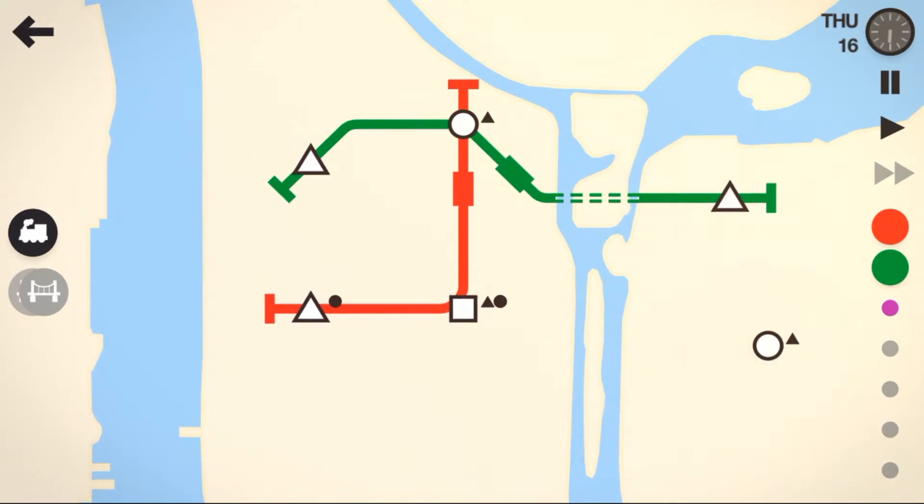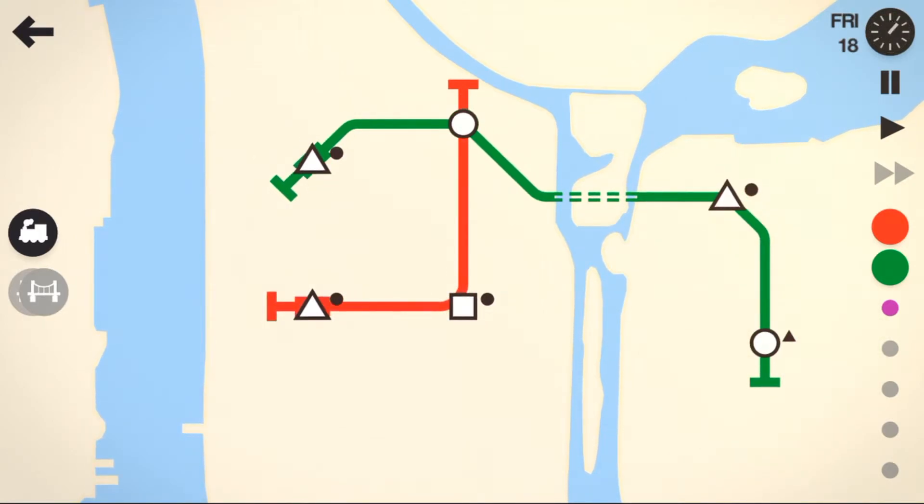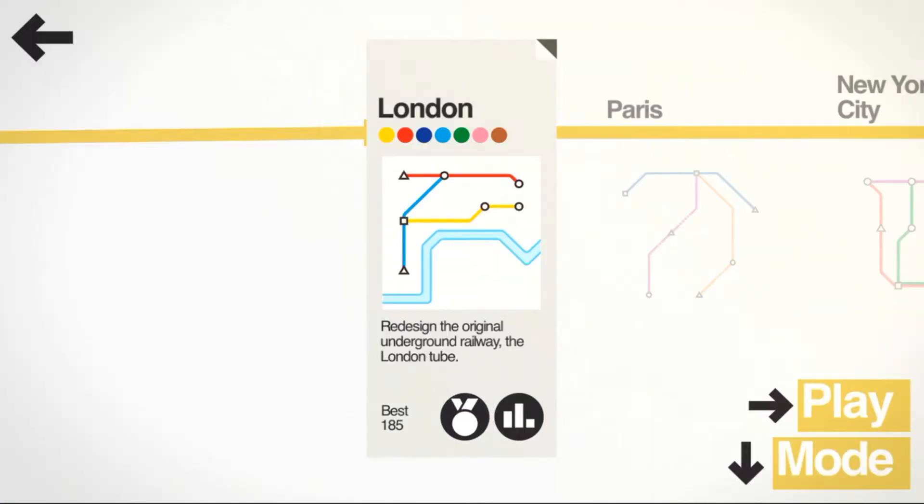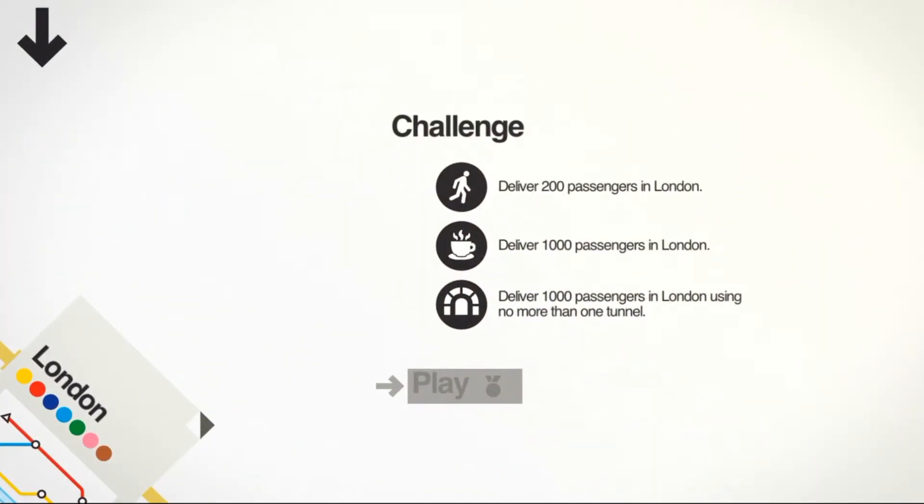Throughout the game as you progress, you can challenge yourself a little bit more. If I go back to the London one and press one of these, which are challenges — these are basically goals that you can work towards. The challenges include things like deliver 200 passengers in London. As you play more, you can get more and more challenges as you go along. I'm at the point where I only had to use eight stops on each line, and it was really, really hard to do — really intense.